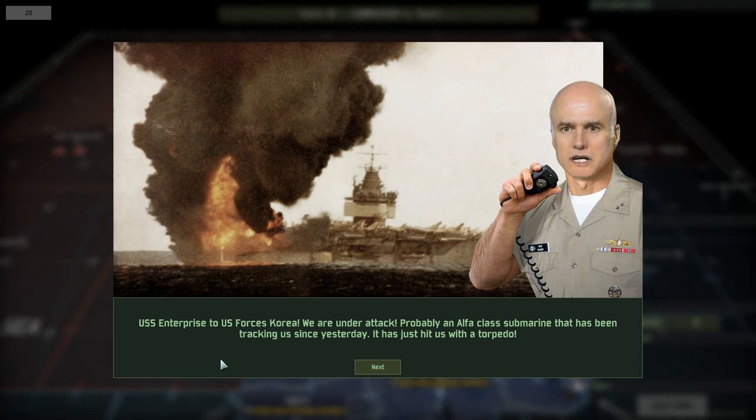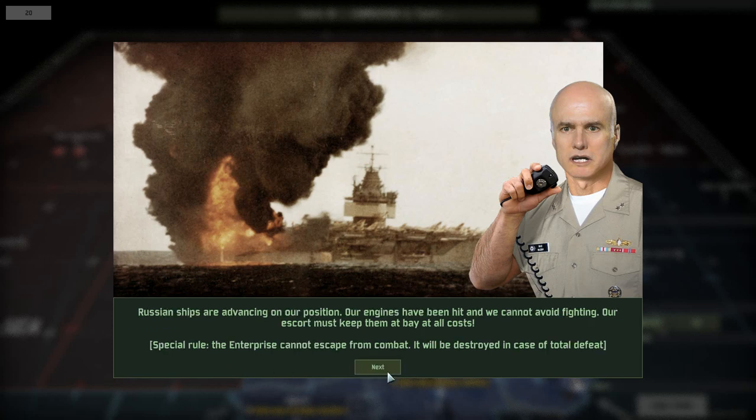We're going to be jumping into this campaign right away. I already played a couple of these battles yesterday, so I do know what to expect and how to approach it. Right now we have to defend the USS Enterprise. This aircraft carrier has been attacked by an Alpha-class submarine and has just been hit by a torpedo. They have Russian ships advancing, their engines have been hit, they cannot avoid a fight. We have to defend the Enterprise. If you lose this unit, you lose a very valuable mobile airfield with a lot of special air wings.